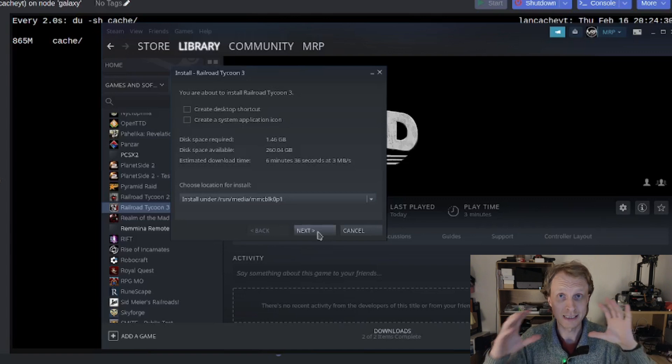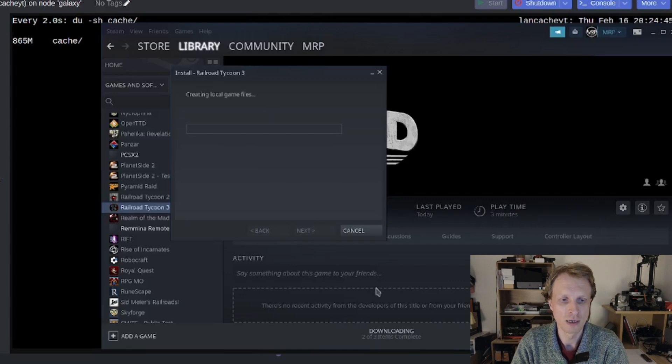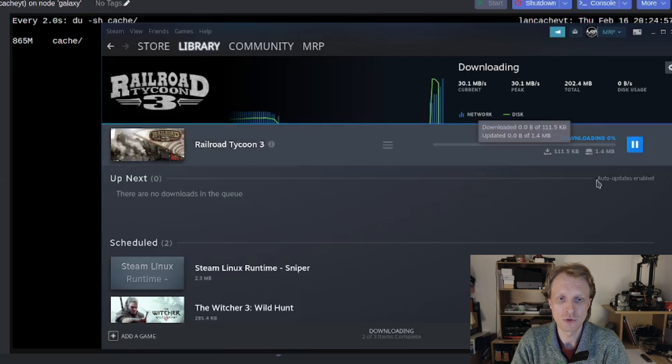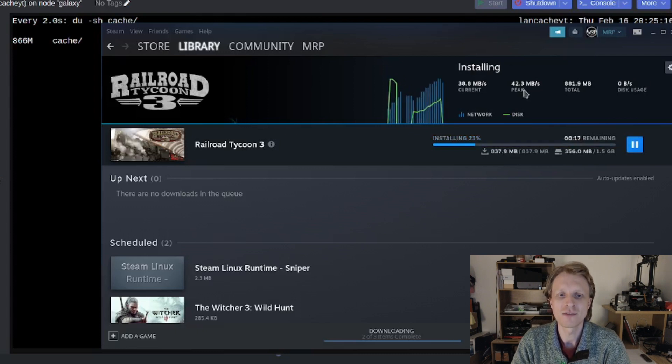When I click Download, the Steam client will ping `steam.cache.lancache.net`, but Tailscale intercepts and redirects to the LanCache server. Immediately the speed is 13, 19, 24 megabytes per second — the game downloads in about 25–30 seconds. It's peaking at 34, 37, 42 megabytes per second. The game downloaded in less than 30 seconds, peaking at 42 megabytes per second, compared to the previous 8.1 megabytes per second — significantly faster.